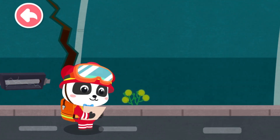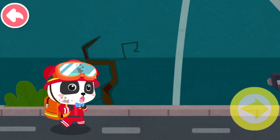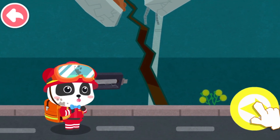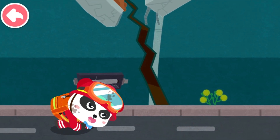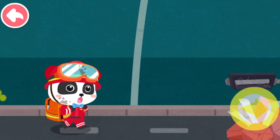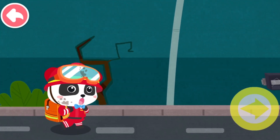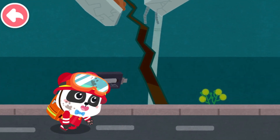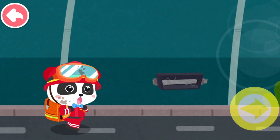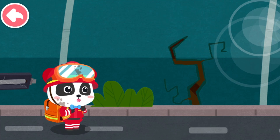We will arrive at the heart of the disaster area once we pass through this tunnel! Remember to stay safe! Let us go! In aftershock! Everybody, face down on the ground! We are almost past the tunnel! Good job so far! Quick, follow me into the disaster area!